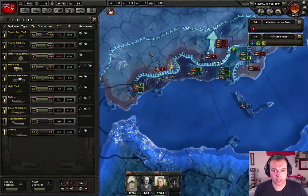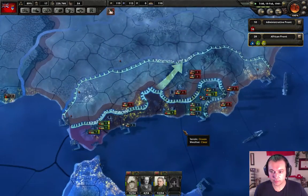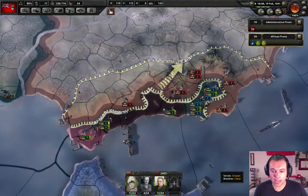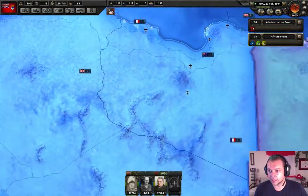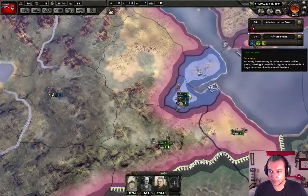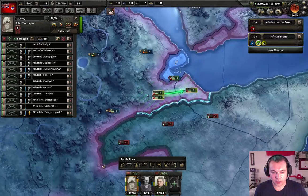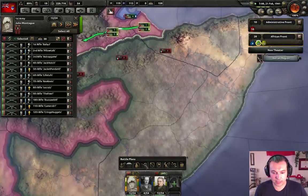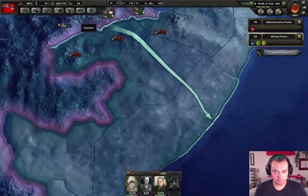We still don't have enough artillery for everyone. This is looking perfect — we got Gibraltar! You guys just try to capture up to this river and then hold the line. How are we doing down around East Africa? We're doing really well. Let's lengthen this front line just a little bit and give these guys an objective to capture this area.